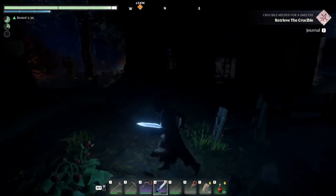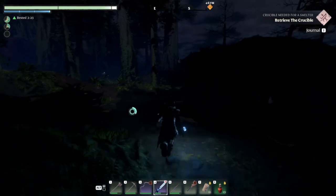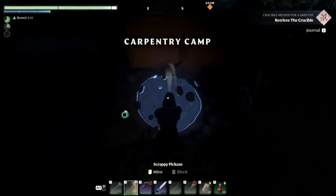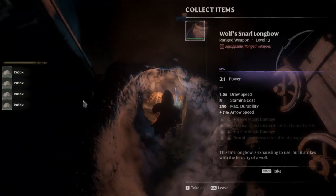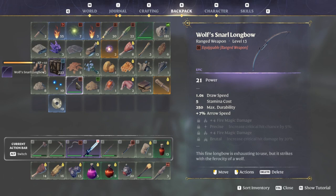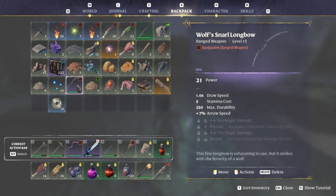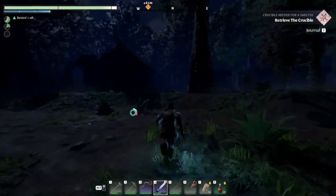If I could see I would know exactly where to go. Right here! Wolf Snarl Longbow, level 13. I think I have to turn it in. It's better than the one we have — this one has no stamina cost. Oh, that's pretty nice! Okay, we need to retrieve the crucible. Let's keep on keeping on — I know it's dark. I didn't see any beds to sleep in through the night.